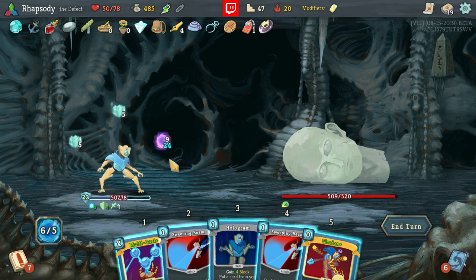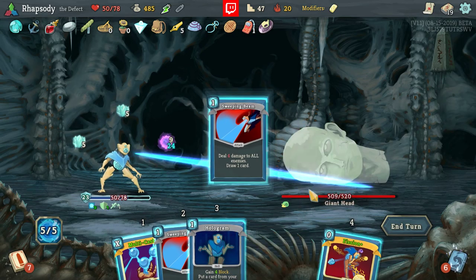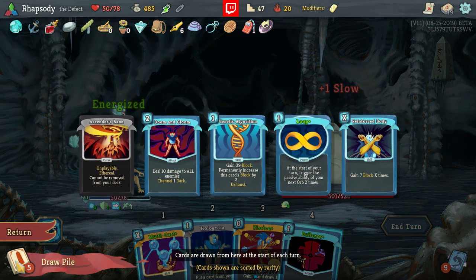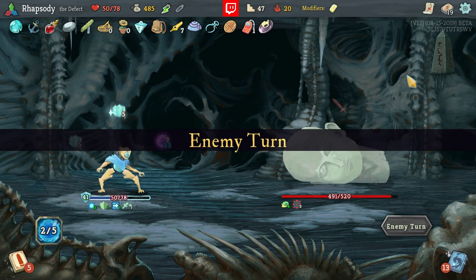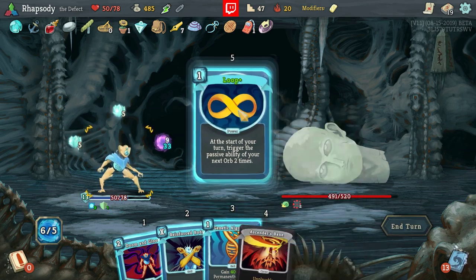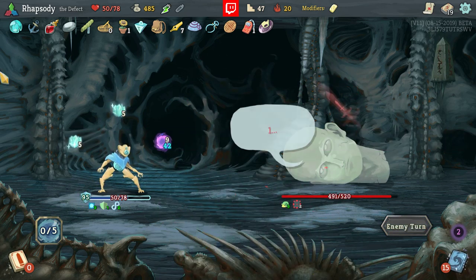I'll be looking for Draw here. I'm not going to Hologram back Compile Driver, then Compile Driver, then Fission just to play Loop. I wouldn't have even gotten the Loop anyway, so good thing I didn't. Loop needed to be out a lot earlier there. But thanks to the Caltrops it shouldn't actually matter to us — we should be able to just kind of block all over the top of them.